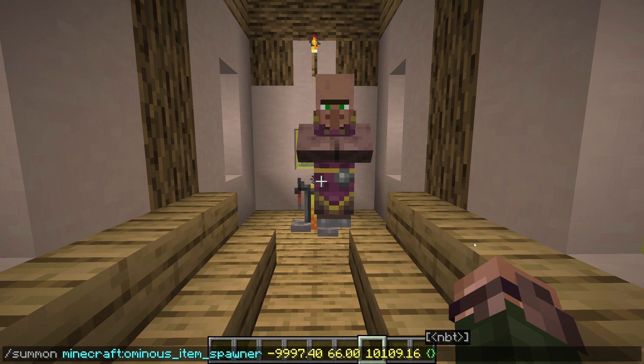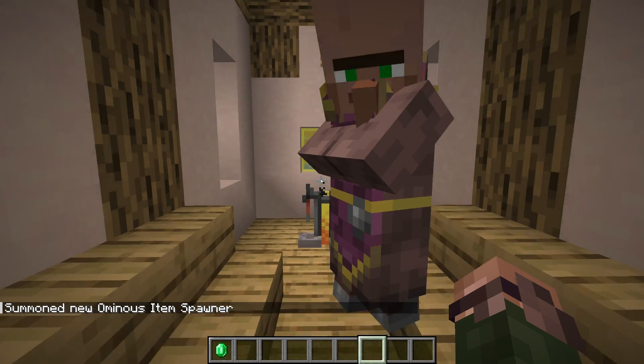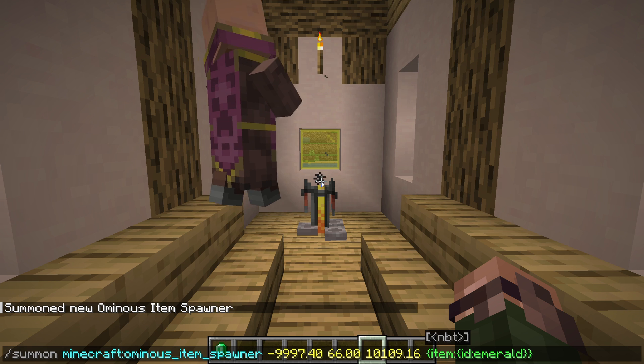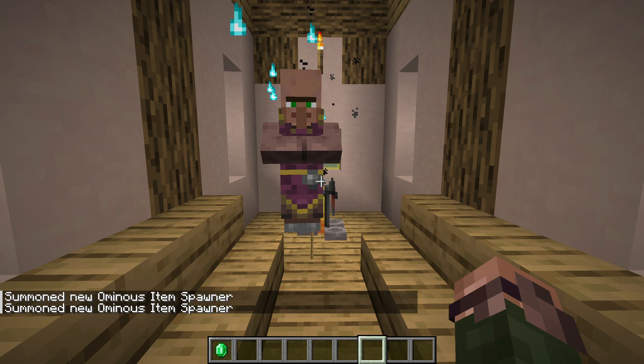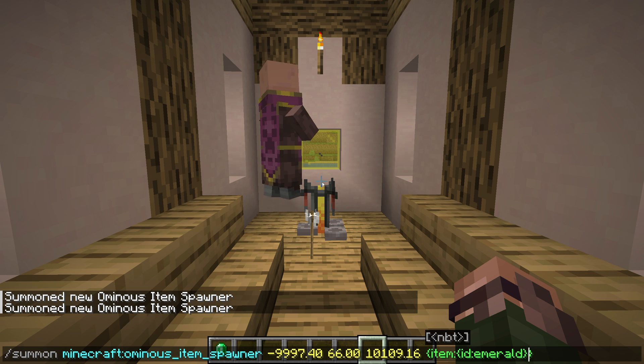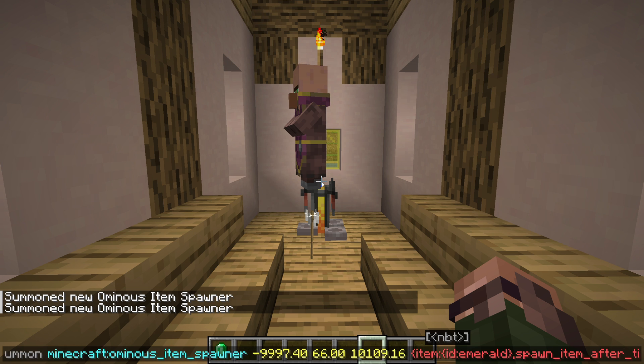There's a new entity in this version as well: the Ominous Item Spawner. It has two special fields — an item field, which is a standard item stack format and represents both the item shown in the spinning graphic and the item spawned. The spawning of items has some special properties. If the item is a projectile item, it will be spawned as if shot from a dispenser facing downward. Other items are simply spawned as item entities. The entity also has a spawn_item_after_ticks field, which is the amount of ticks before the item is spawned, as a 64-bit integer.